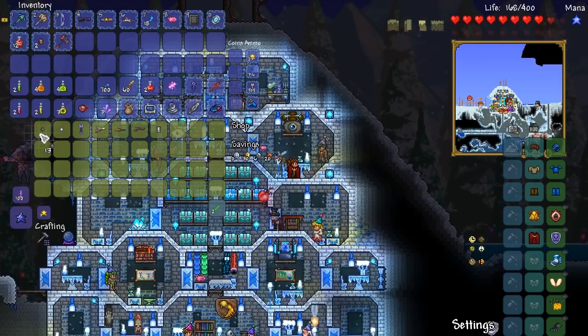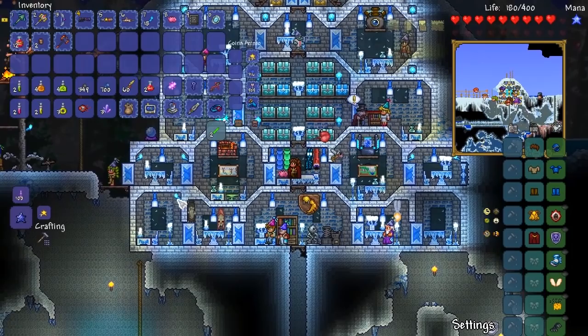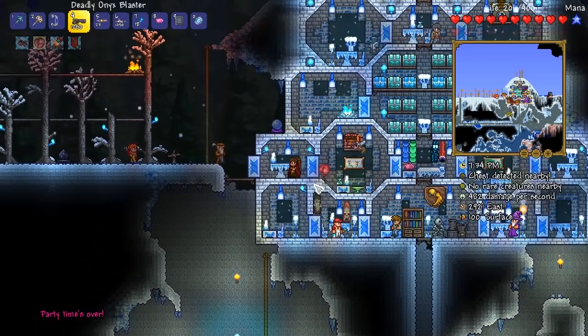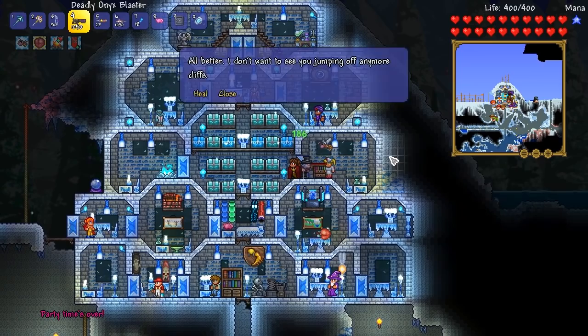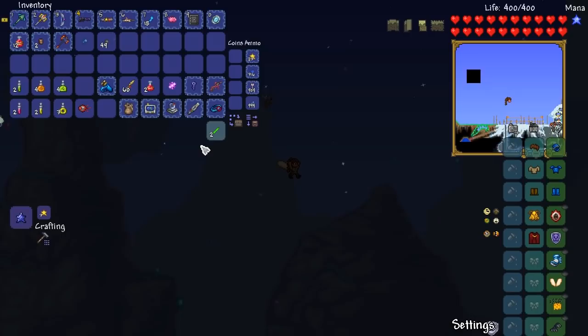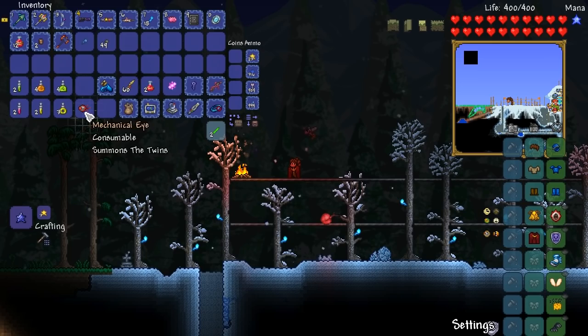We are just about approaching that time, folks — 300 more bullets, there we go. That's quite a lot. Let's go ahead and get all these things going. We've got the bullets in the ammo slot. Party time's over — quite correct. We need to heal. Hey nursey! I'm actually going to relocate the nurse real quick, just so I can easily heal if I need to. Ladies and gentlemen, we are attempting the twins. This is my first attempt at the twins.